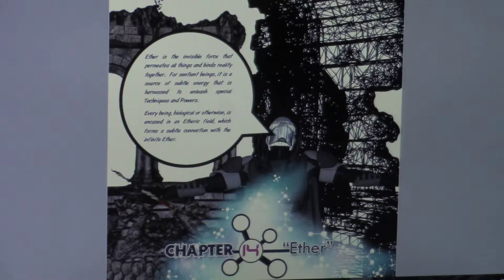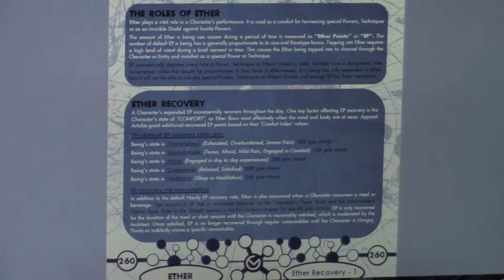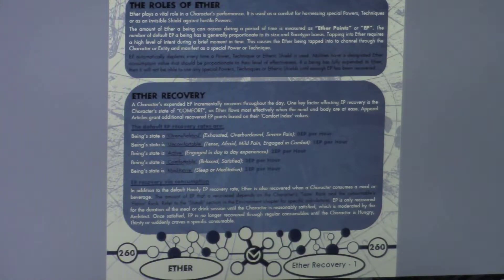This is a very short and quick chapter, but also very important. So on page 260, let's talk about the rules of Ether. Ether plays a very vital role in a character's performance. It's a conduit for harnessing special powers, techniques, or also as a sort of an invisible shield against hostile powers — we're going to talk about that section here shortly.